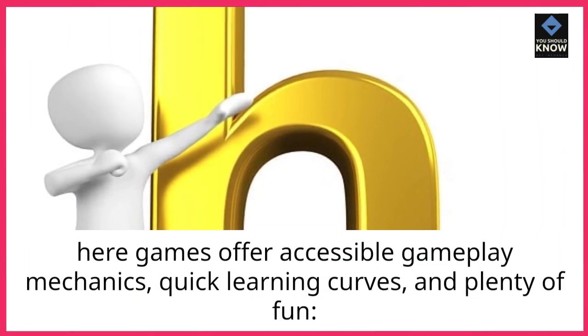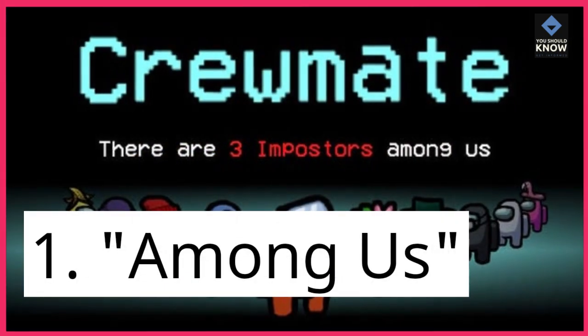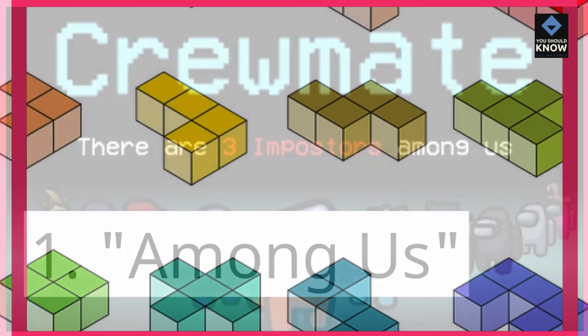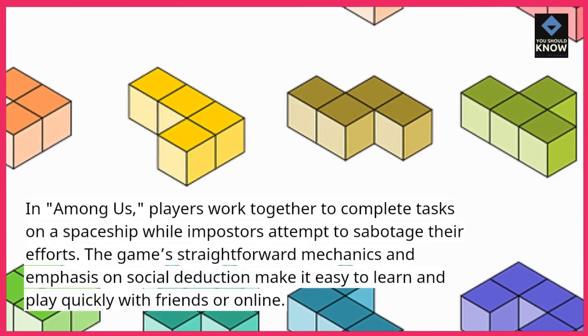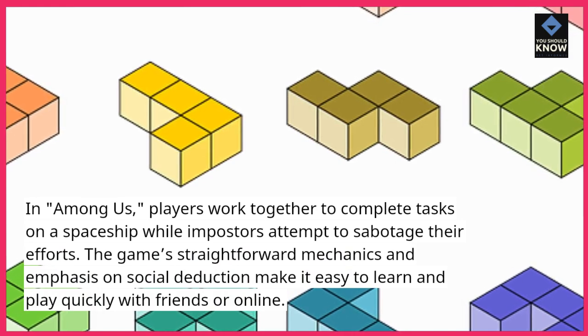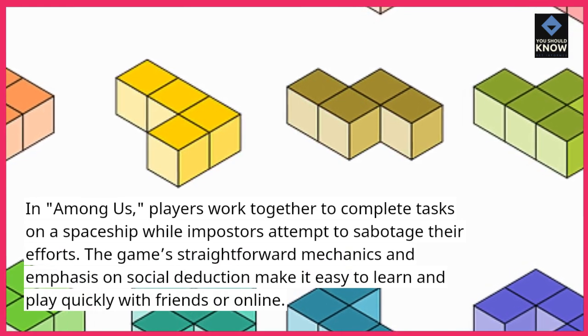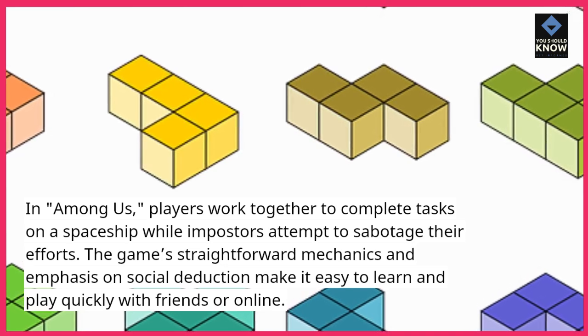These games offer accessible gameplay mechanics, quick learning curves, and plenty of fun. 1. Among Us: In Among Us, players work together to complete tasks on a spaceship while imposters attempt to sabotage their efforts. The game's straightforward mechanics and emphasis on social deduction make it easy to learn and play quickly with friends or online.